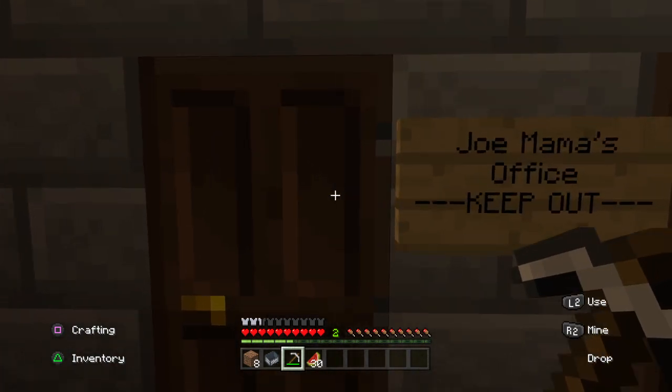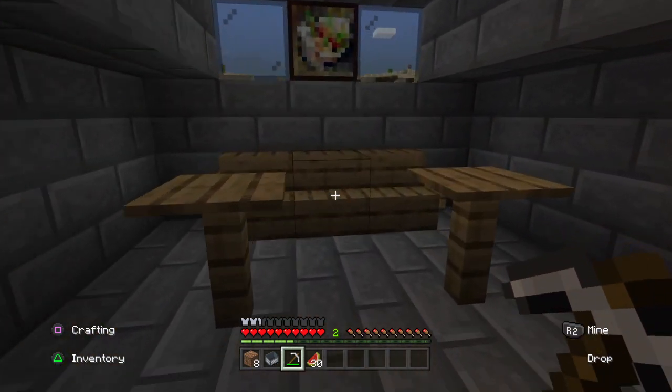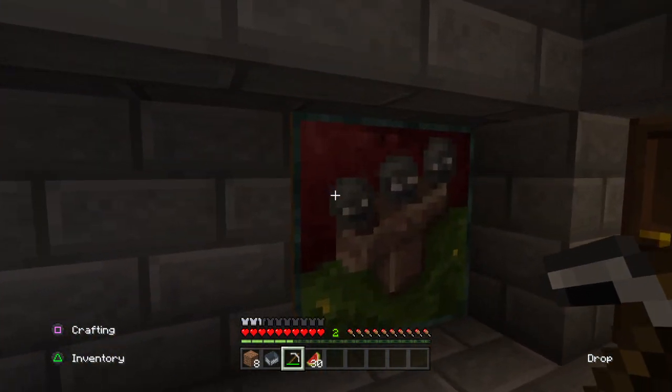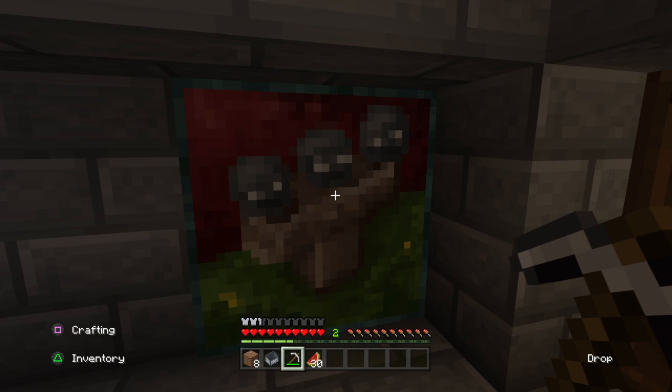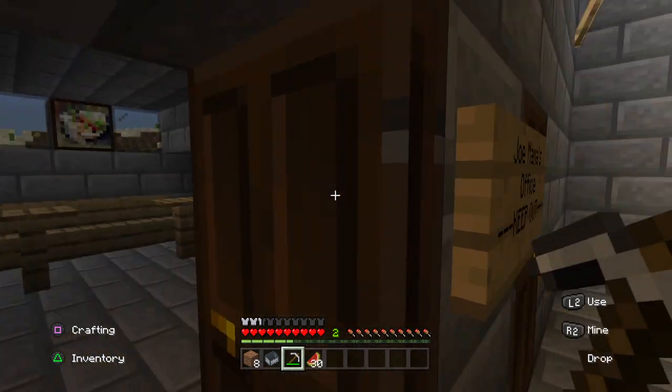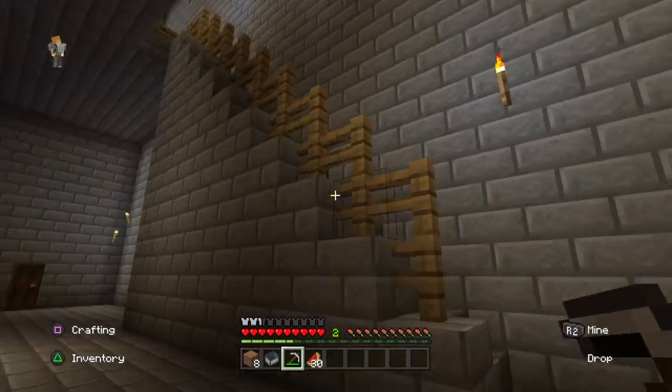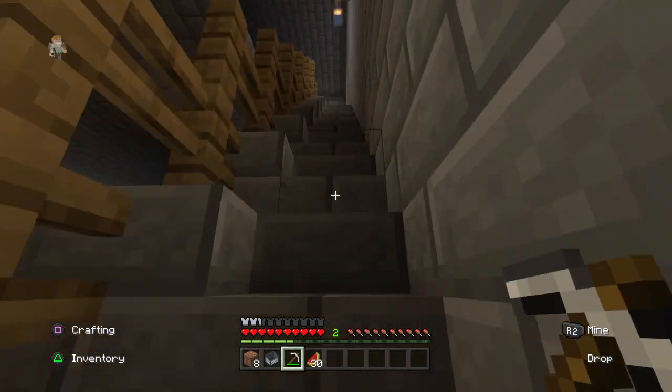I'm now going to be entering Joe Mama's office, even though it says keep out. He's got a nice little desk here, and a painting of what looks to be Greg Adler — can't tell. Here's the staircase that Greg Adler built, just about the only thing he did on this project.